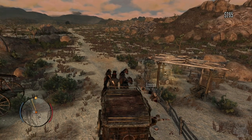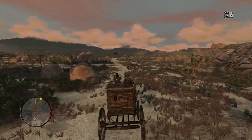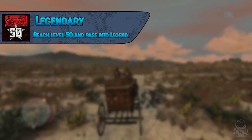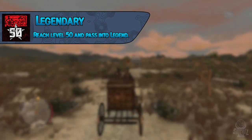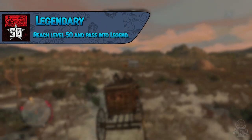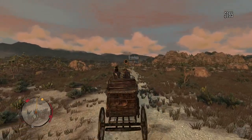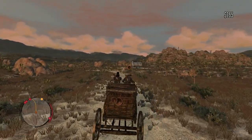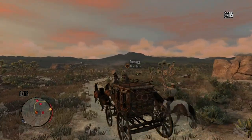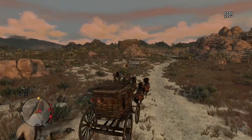Now for the Legends and Killers DLC, which added different competitive game modes and new weapons. The trophy Legendary requires reaching level 50 and passing into legend — basically prestige from Call of Duty. If you were level 50, you go into the character select screen and are presented the option to pass into legend, which lowers you back down to level one but gives you a different symbol. You just need to do this once.